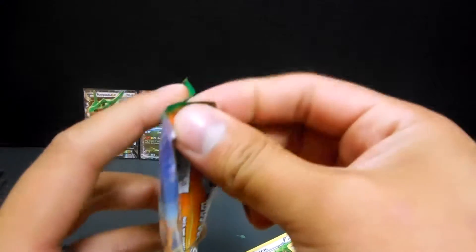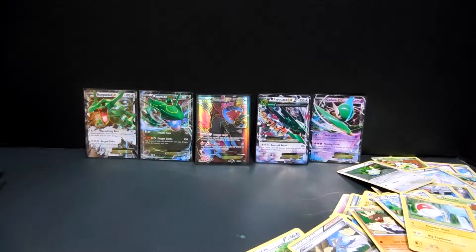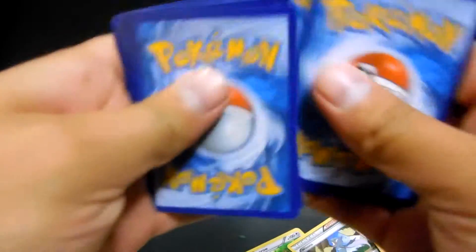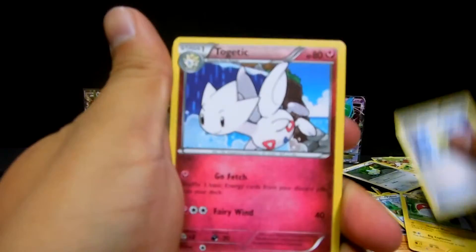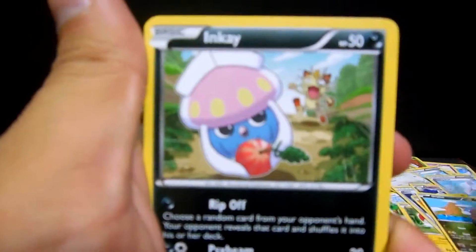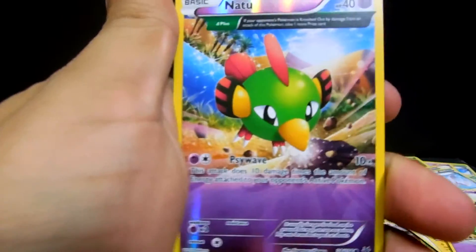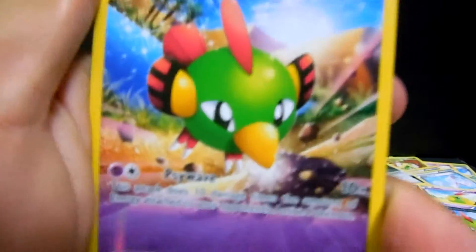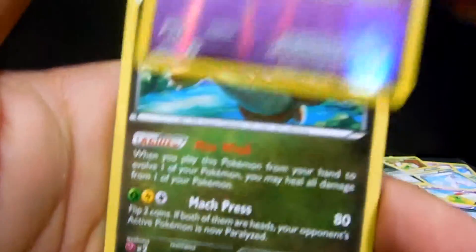Last four packs - we'll do the trick here and start with a Revive, Togetic, a Healing Scarf, Hawlucha, Dratini, Inkay, Natu, Natu, Natu - wow, three Natus in a row, that was bizarre! The rare is a non-holo Dragonite.